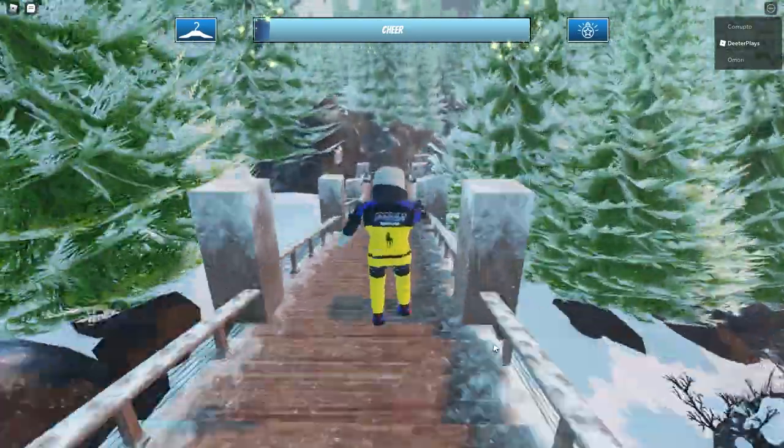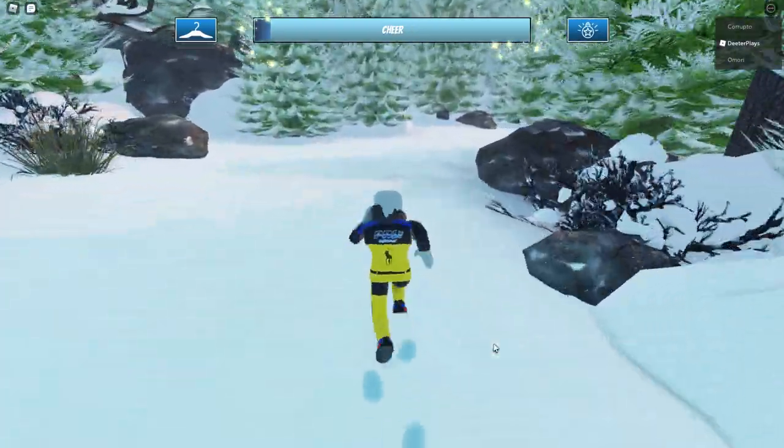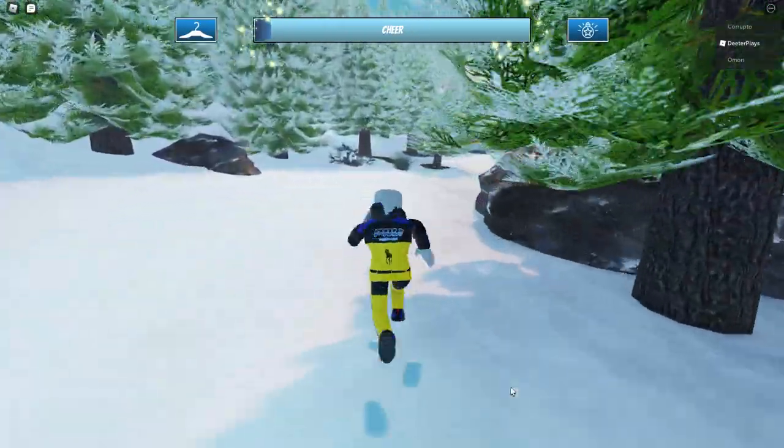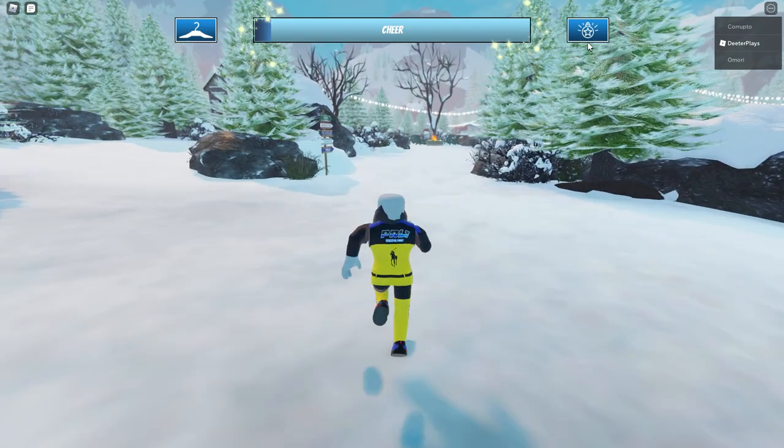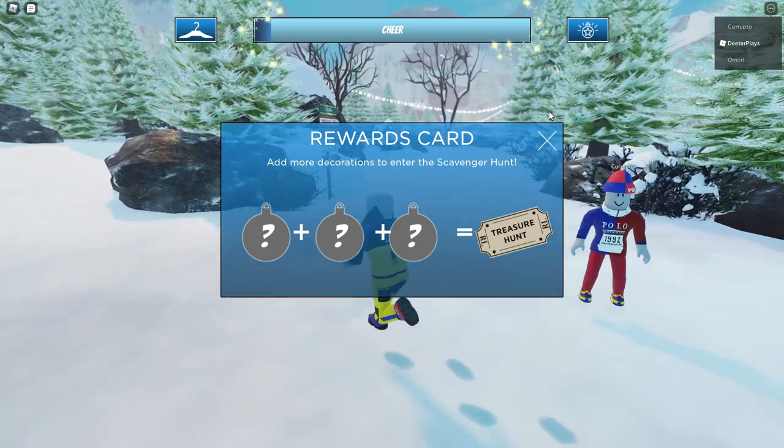We're going to speed through certain parts of this that are kind of grindy and monotonous. Starting out, we're going down the stairs and heading down to the area where the campfire is — the place where we get some cheer. If you look at the board, you've got to get three decorations to get the treasure hunt ticket, so we want to get that ticket and then go find the presents to get the item.